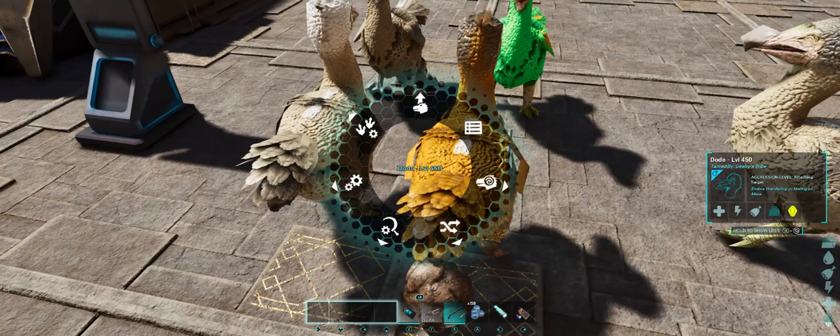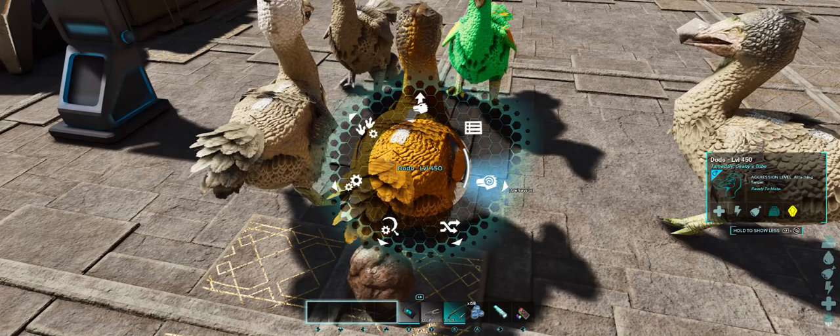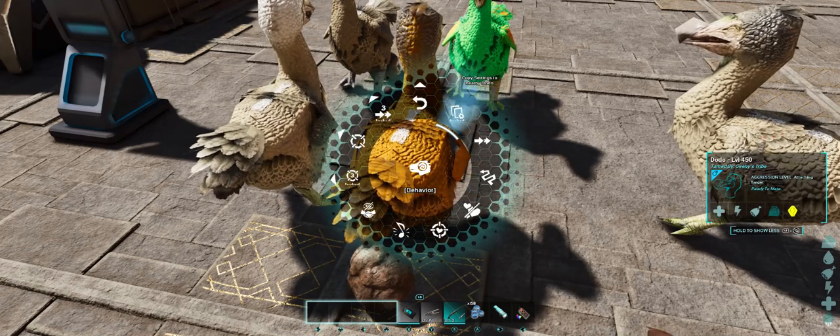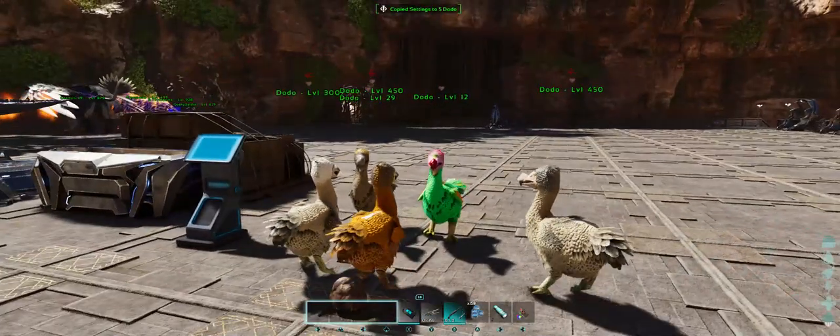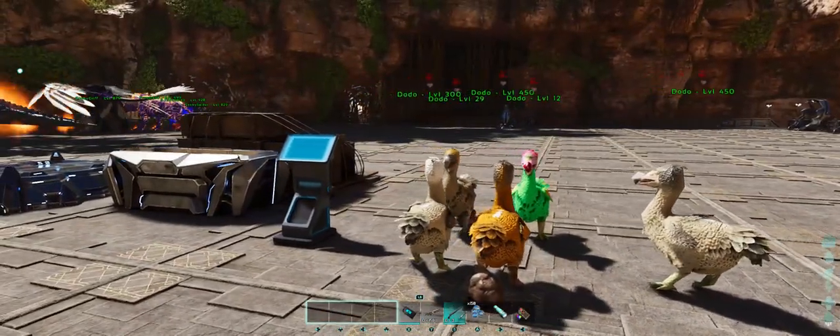So first step, obviously, we're going to go ahead and turn on mating, and then I'm going to copy those settings over to the rest of my dodos to start them breeding. While these guys are breeding, let's take a look at our Dino Depot terminal to see how to set this up.